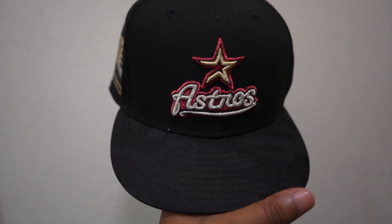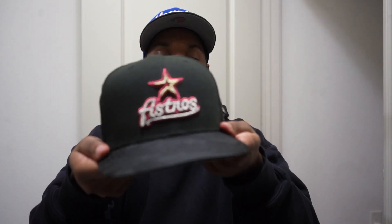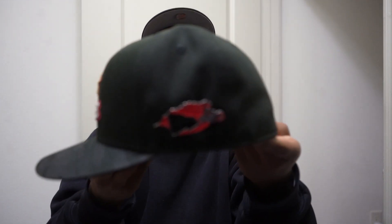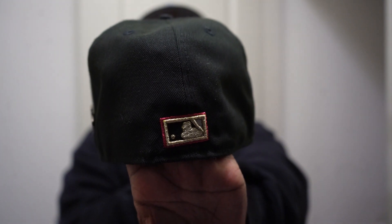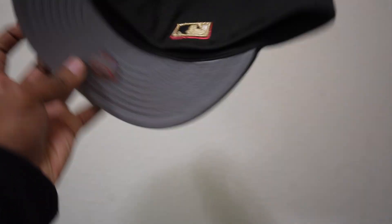Number nine — my ninth favorite hat is another Big City hat. When I first seen this one it was a must-have. It's an all black with a black and kind of silverish camo on the brim. You got the Astros logo in silver and red with a hit of gold in the star, and on the back the MOB logo with a gold hit. On the side patch you get the 2000 inaugural season patch — this is a clean patch.